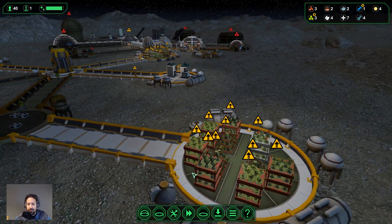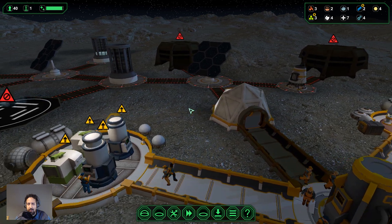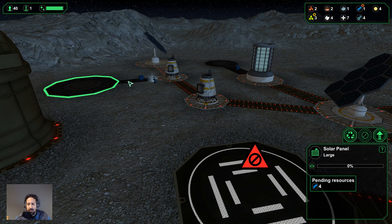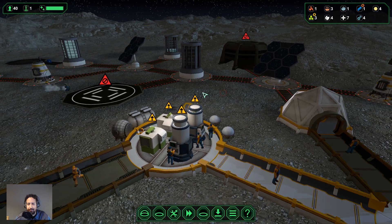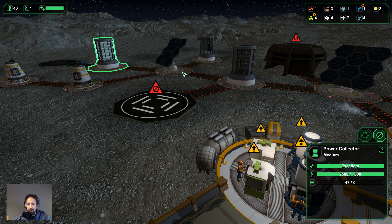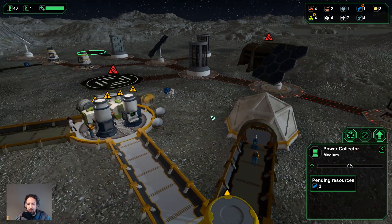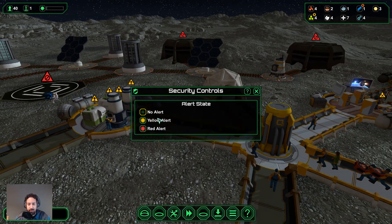We only have one ore left and we need three or four more. So we're going to have to open the mines up again — there's no question about it. Here comes the sun and we're doing quite well — we still have a lot of power in this power collector, nowhere near empty. Solar flare is imminent! Let's put this on yellow alert — get back inside, everybody inside. We just have one engineer outside — he should be able to get inside quite quickly.